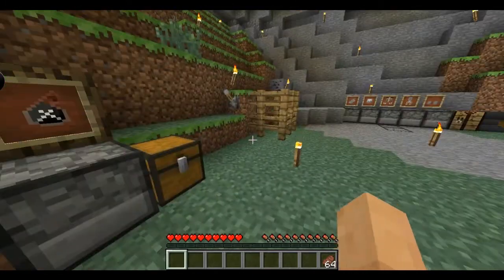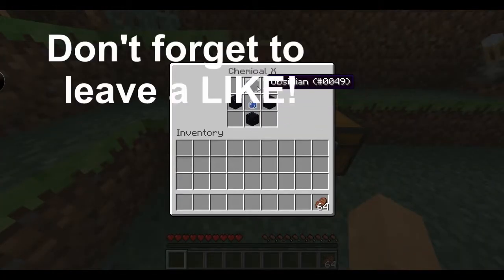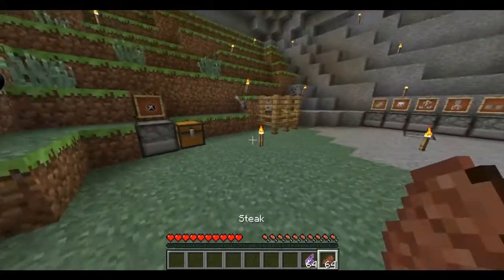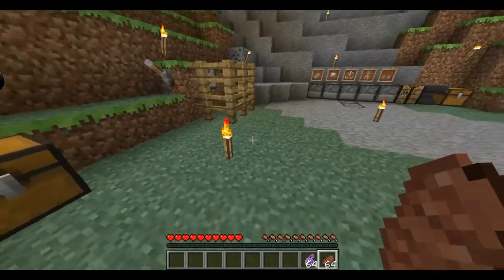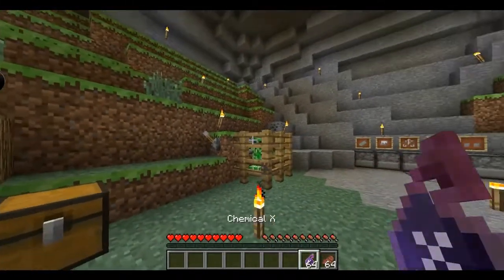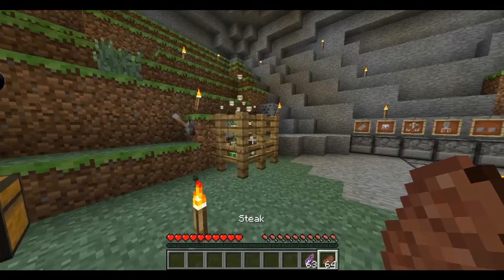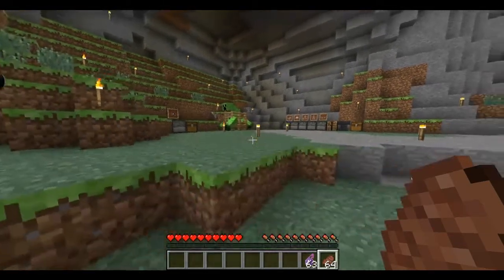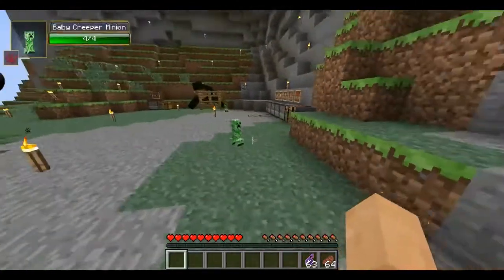The main thing about this mod is Chemical X. To make it, you just surround a water bottle with obsidian and it makes lots of these. Basically, if a mob is compatible with a mutant, it has a 50-50 chance of either making it a mutant or killing the mob. I have some creepers to test this on — he's a compatible mob, and now he's a mutant!